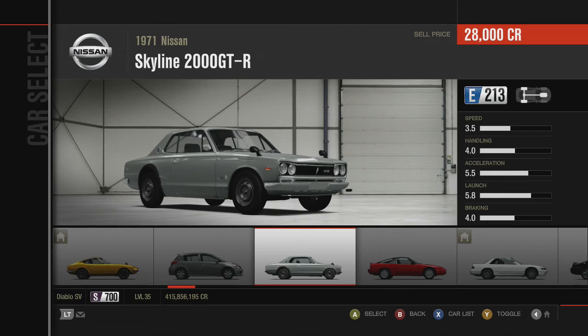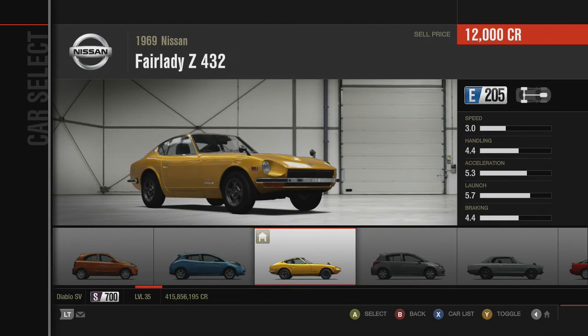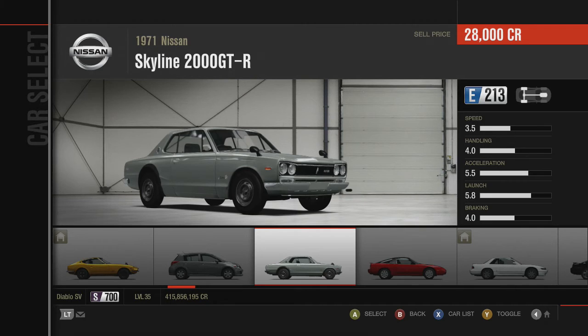Acceleration is a little bit down for the Fairlady — the Skyline has 5.5 acceleration and 5.8 launch versus 5.3 acceleration and 5.7 launch for the Fairlady. The Fairlady does make up for it again in braking at 4.4 versus just 4 for the Skyline.